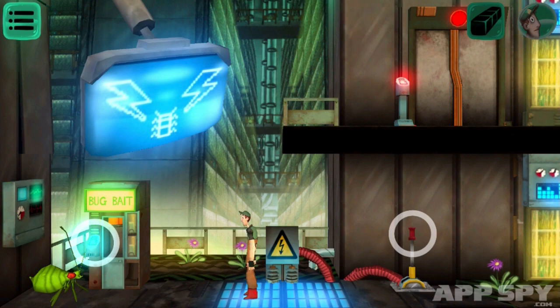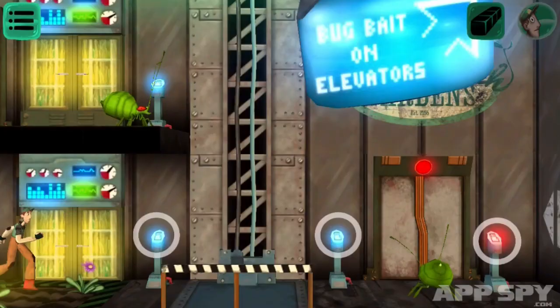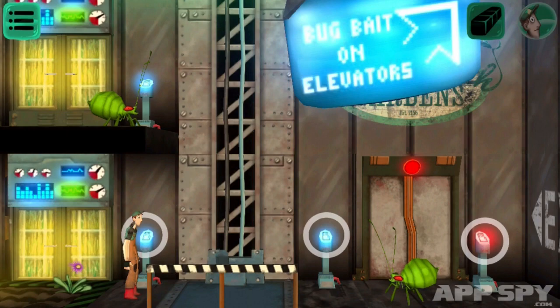I'm playing Plant Man, which is a side-scrolling platform puzzle thing in which I take control of this guy who's working at a power plant, who's apparently trying to get rid of all the bugs and beasties who have sprung up in his wake. Something's gone wrong and bugs are all massive, so I need to sort it out.